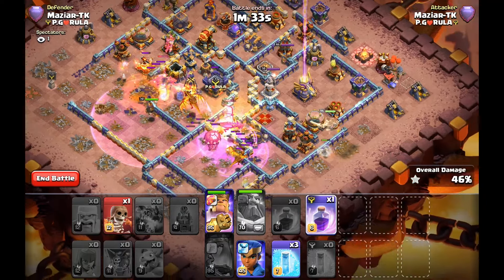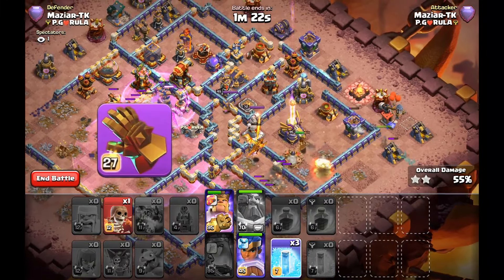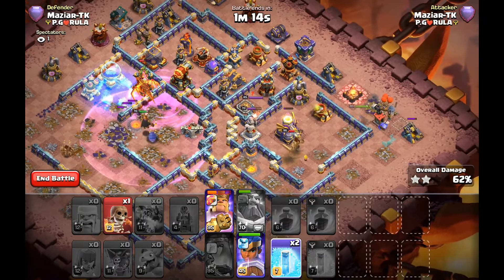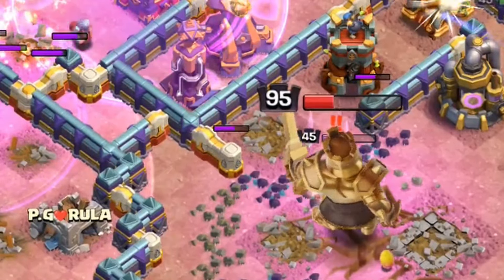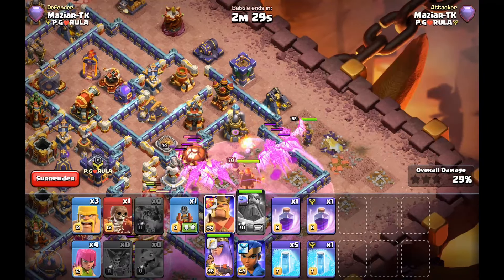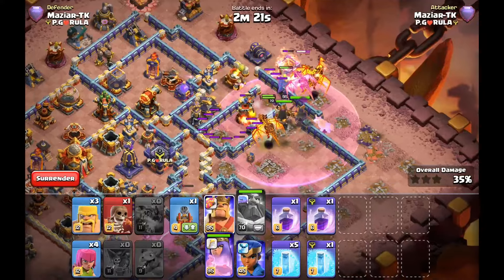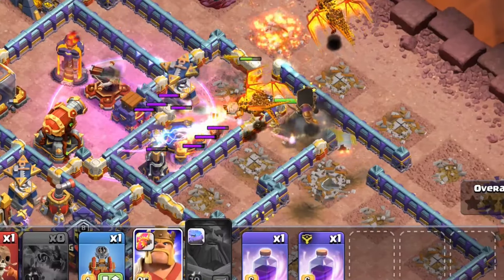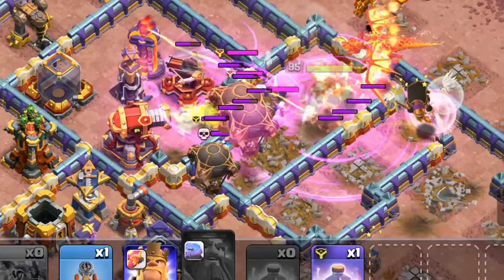For the king ability on the dragon spam strategy, I like to have the earthquake and the gauntlet, as it makes the king so much more powerful. The earthquake gives the queen and king access to a few layers of the base in case they're stuck behind a wall. For the queen ability, I really like the healer puppet here as well — sometimes the queen stays on the outside and with those three healers, you can always pop her ability, get healers, and take the queen back up. In a rage spell, you can clear a whole area like that.